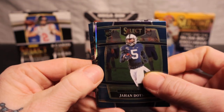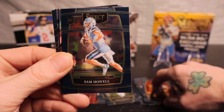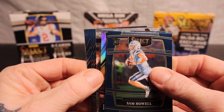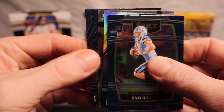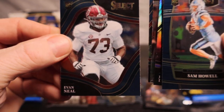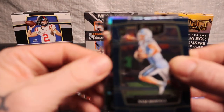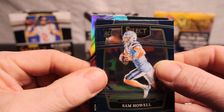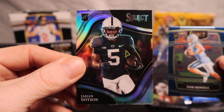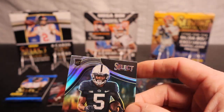Halfway past this here — we have a Jordan Johnson and Joey B. Sam Howell, we do got a silver back here, pull from the back: Dan Marino. Evan Neal, that's a rookie. Lamar Jackson field level. Got Tom Brady Stars. Jordan Johnson on the field level silver — that's nice. And we got Sam Howell rookie — definitely sleeve that field level up.